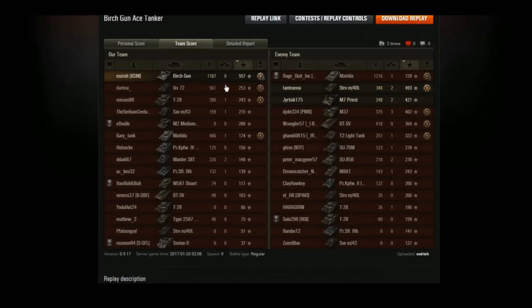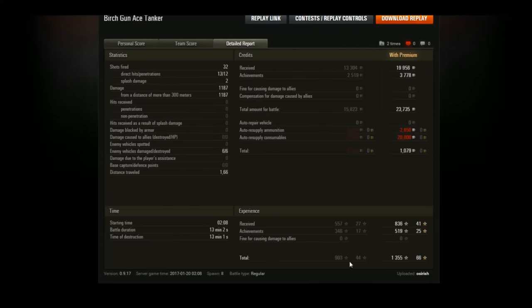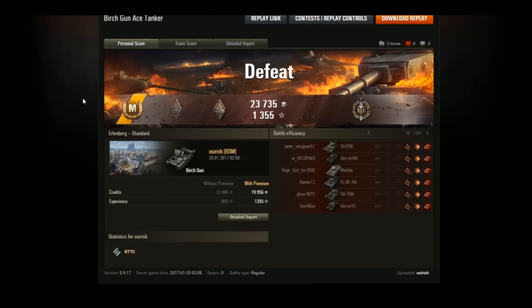We picked up the Ace, and that's pretty much it for the Birch Gun — it's never going to be played again even though I quite enjoyed the tank. We finished up with 1,187 damage, 6 kills, and 557 XP. Because we picked up Top Gun we got a heroic medal, finishing on 903 XP. 32 shots fired with about 100 rounds still left — lots of ammunition to spam. We hit 13 and penned 12, made a profit of 1,000 credits. The world's first SPG — or technically the world's first SPG — and it's 20 years older than the Sexton at Tier 3. Thanks for watching!